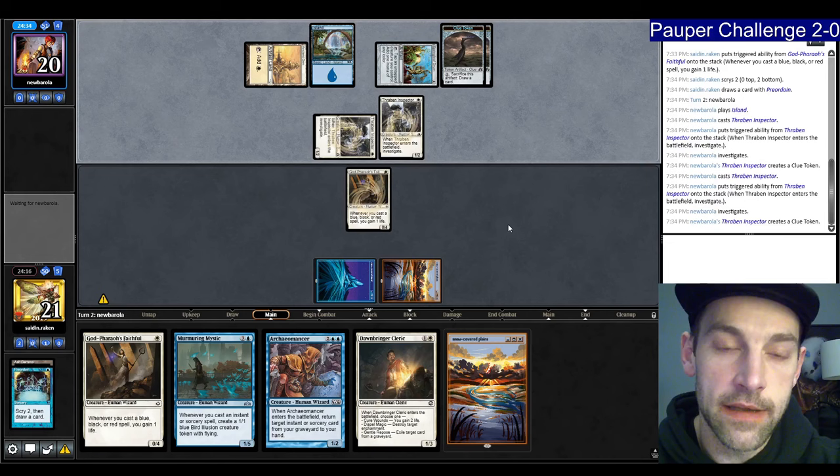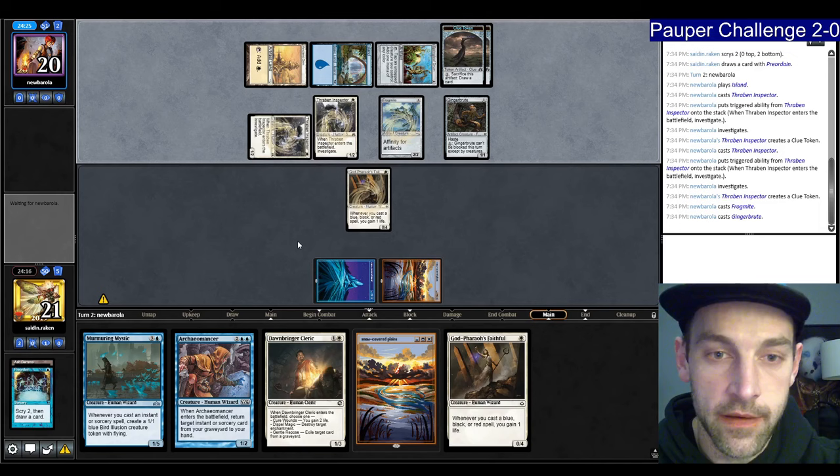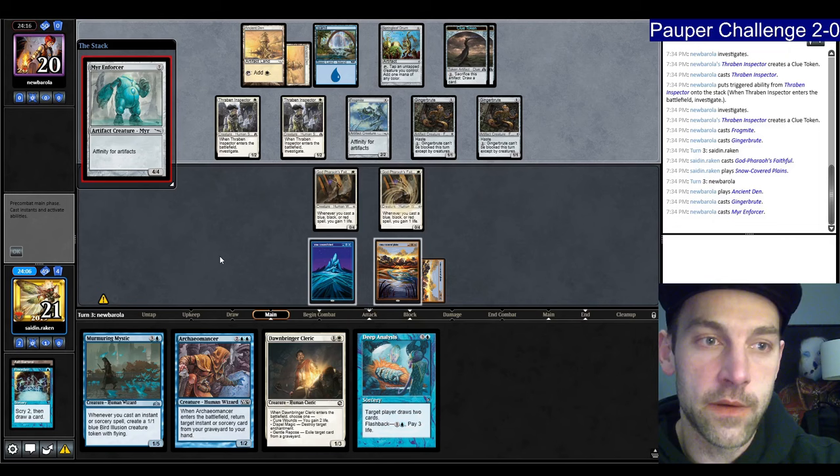They play another Thraben Inspector — still has Metallic Rebuke. Plays a Frog Mite, Ginger Brute — no Metallic Rebuke available right now. So we're just going to slam the Faithful and pass. They're on two cards. They play Ginger Brute — one card in hand, two Clue Tokens. They find a Mirror Enforcer.